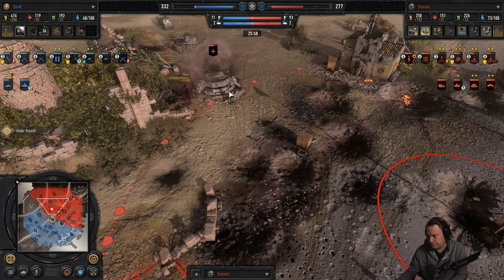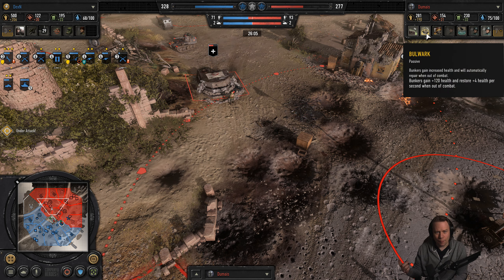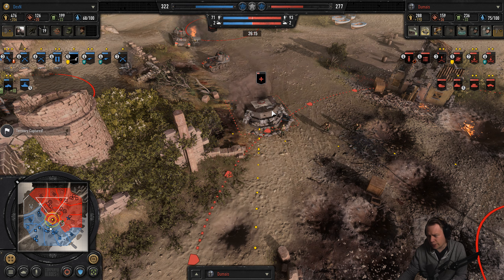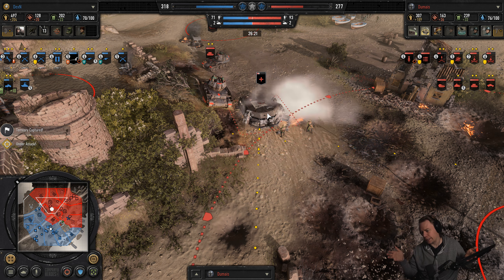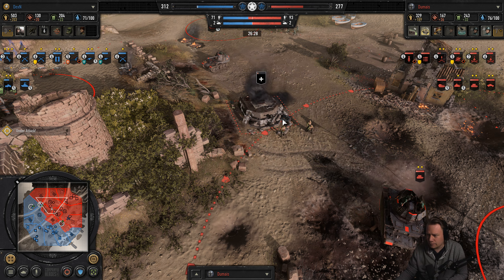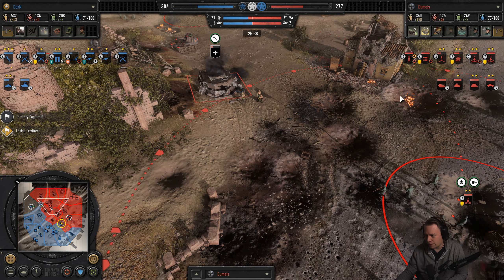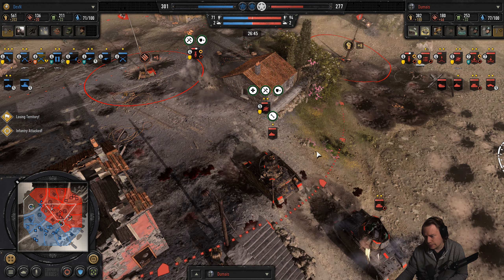Enemy forces have captured a victory point. Oh, bounce away. Greyhound with the beefy side skirts tanking them like it was no problem. And the pack howitzers are just chipping away at the front line here, making sure that this thing won't kick in.